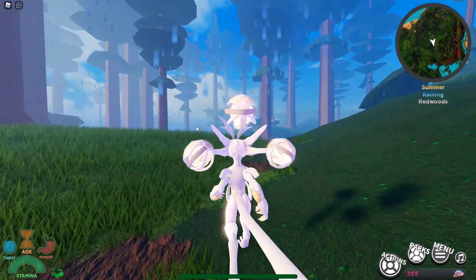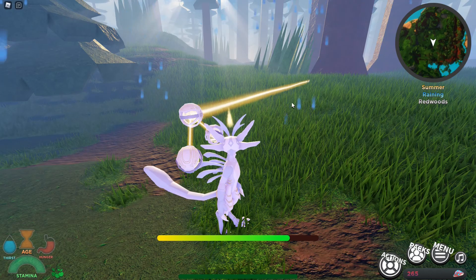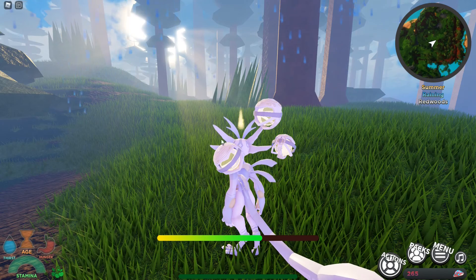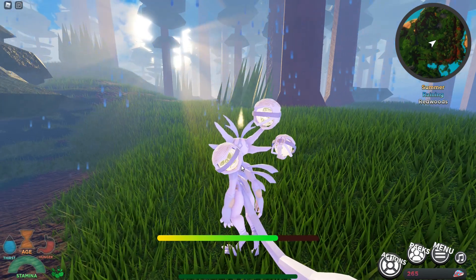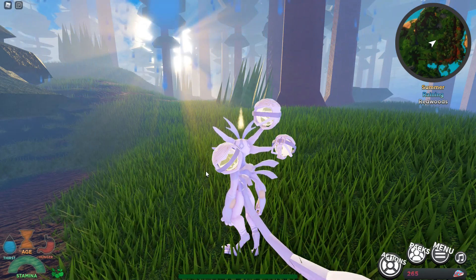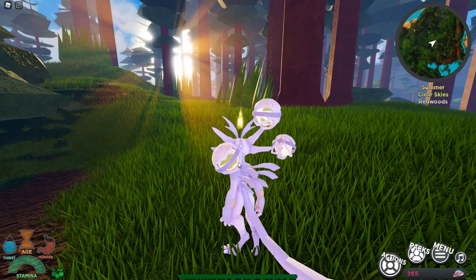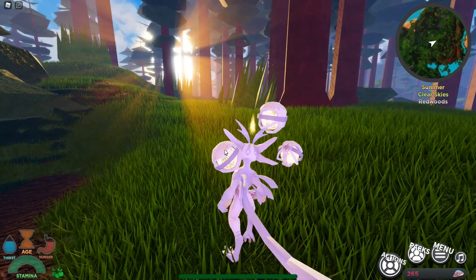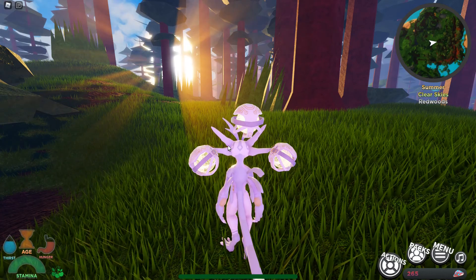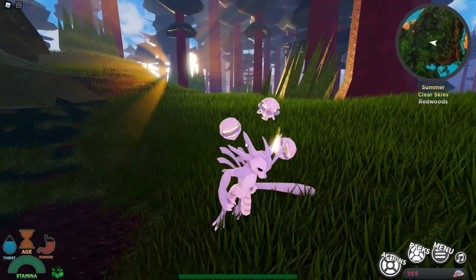It also does minus 0.5 damage per second. So this beam is really cool — I like it. You start off with one of these circular balls, and then when you go to the stage before adult you get two, and then when you get to adult, that's when you get three. So you go one, two, and then three. Really cool, I like that concept — it's a really nice idea.